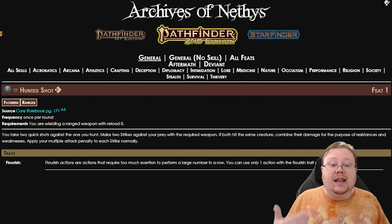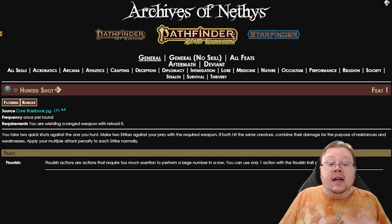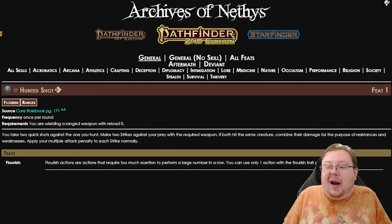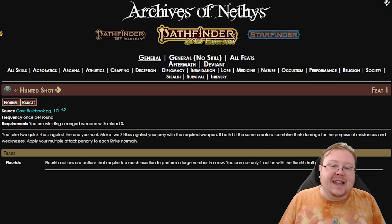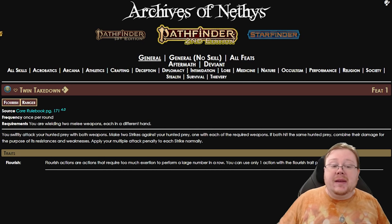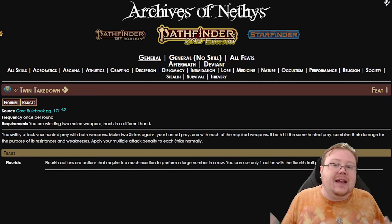Hunted Shot is another level 1 feat that lets you strike twice with a ranged weapon that has a reload of 0 using a single action. If you're using Flurry, this is perfect because your second attack already gets a reduced multi-attack penalty. Twin Takedown is another level 1 feat for dual-wielding — you get two attacks, one with each weapon, though the multi-attack penalty increases normally. Again, perfect for Flurry.